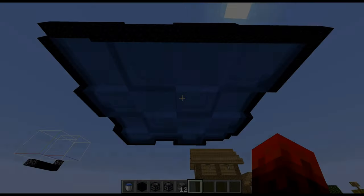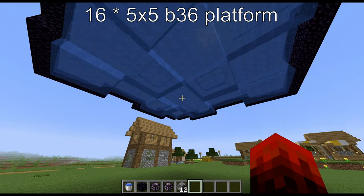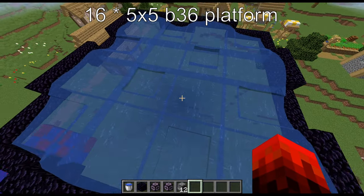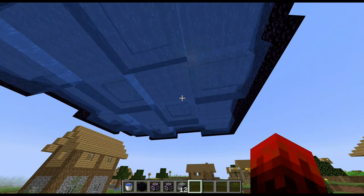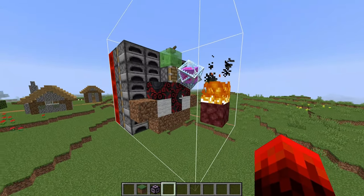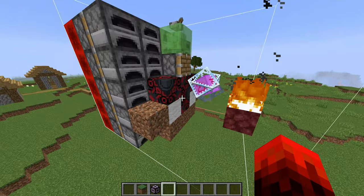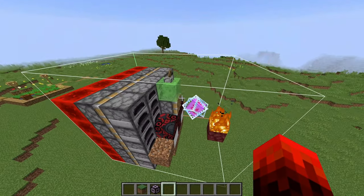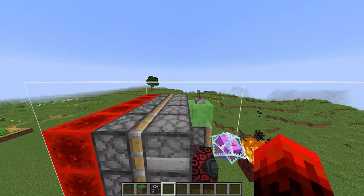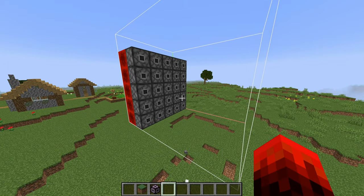That will work just fine. And here we have it, ladies and gentlemen, a 5x5 Block 36 platform. Block 36 5x5 platforms can also be made vertically, although as you can see it's a lot more complex than just placing a bunch of furnaces, because it requires this exact array. I have not tested if these can be stacked vertically, although I assume that we're still going to need to put an indent into the location that you place them.